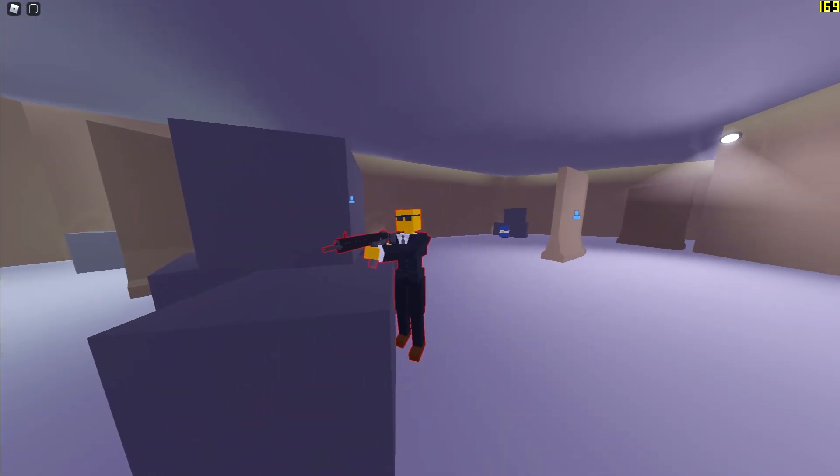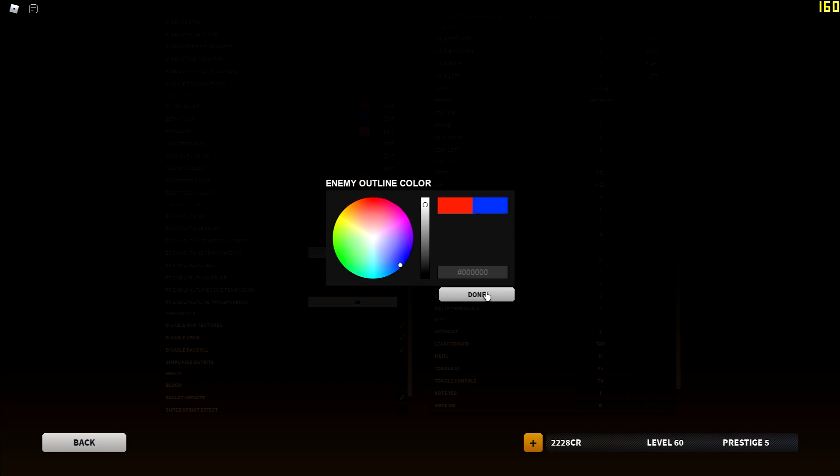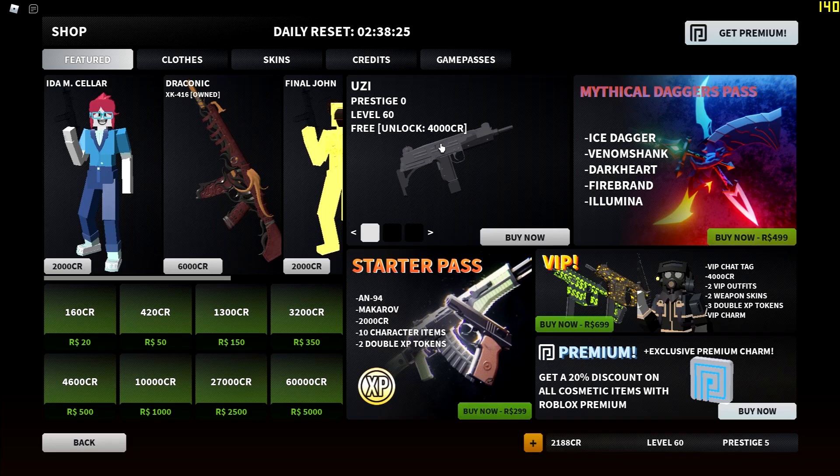There are also player outlines, which I think is really nice. It really improves my aim a lot as it's a little easier to see my target since they don't blend into the background as easily.